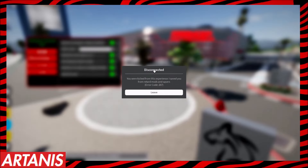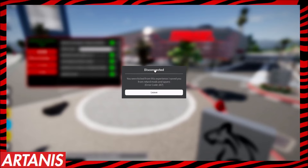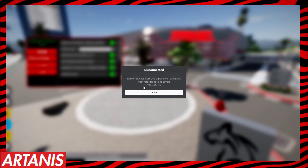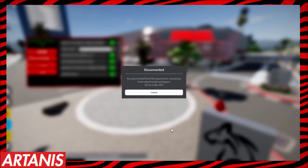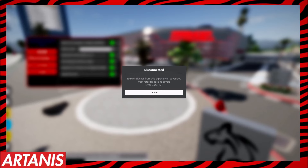We also have an auto anti-spy, so I'd only put that on in a private server, and I would only auto farm on a private server. But if a mod or anything — where a spy joins — it will actually automatically kick you. That is one of the best features of this hub. But yeah, anyway, if you guys enjoyed the video be sure to smash like, subscribe, and hit the bell, and I'll see you boys in the next video. Peace out.